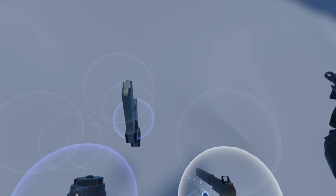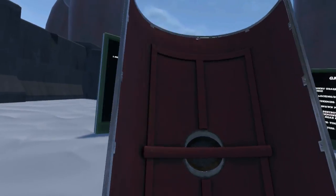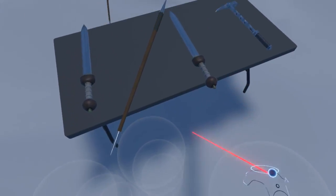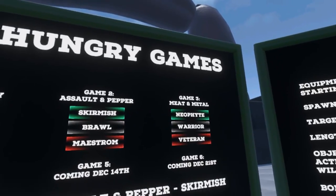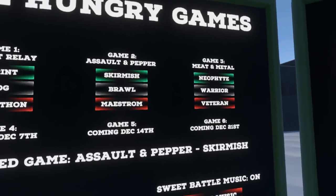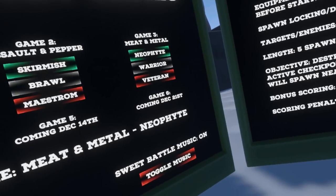Anton is out of shape. So, just to further exhaust ourselves, let's remove all our ranged equipment. Still got my pilums in my shoulder. We'll grab ourselves some sweet melee weapons. We have Meat and Metal, which functions the same way as Assault and Pepper — moving from place to place and fighting — except we're not doing it with ranged weapons, we're fighting Meatmas Gladiators. Let's click Neophyte for Meat and Metal and exhaust ourselves further.